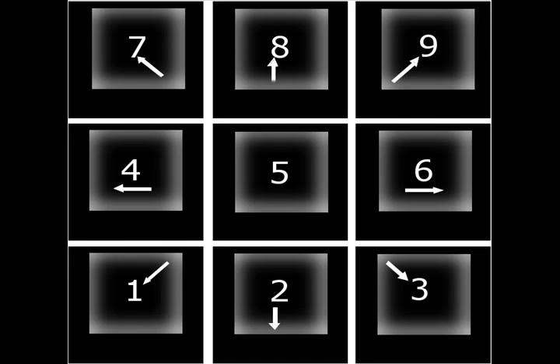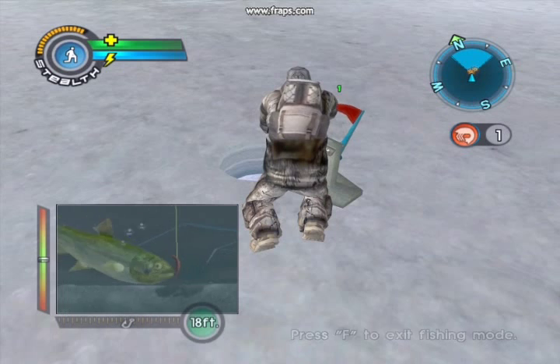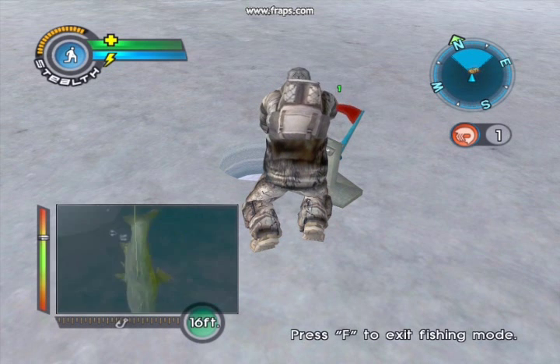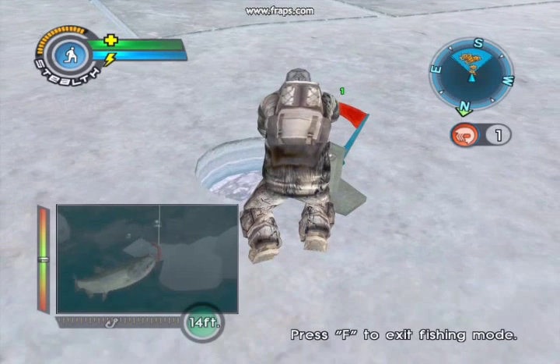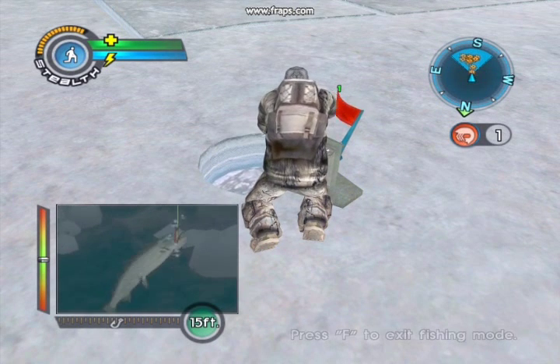Another thing you've got to watch out for is you have to have your hand ready to dash to the mouse to control the tension on the line — otherwise you're going to lose it. Once you figure that out, it becomes pretty simple.